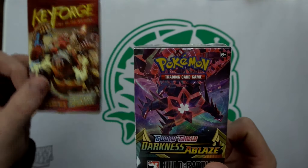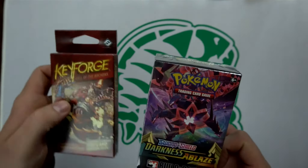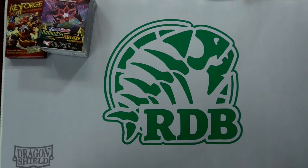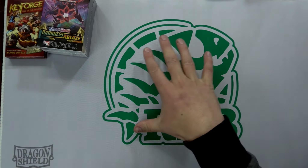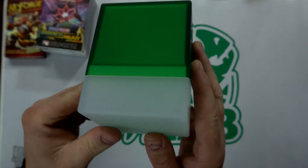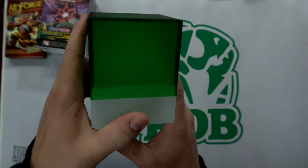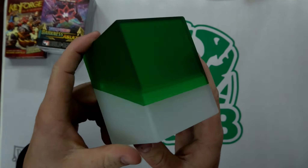So that is Player One — we're going to call them the Selesnya player. For the Selesnya player, we have a green and green-on-white Rogue Deck Builder play mat, a beautiful Dragon Shield mat. Then I put together this Boulder — a Selesnya-looking Boulder, a green emerald-on-frost Boulder.